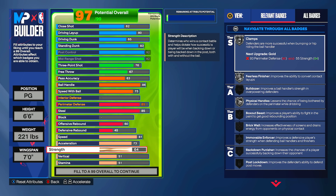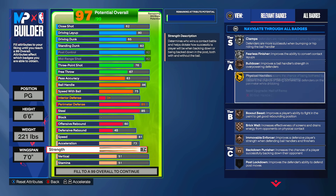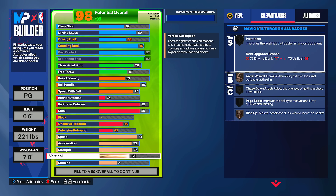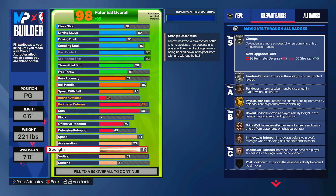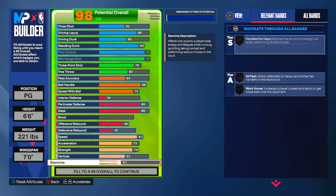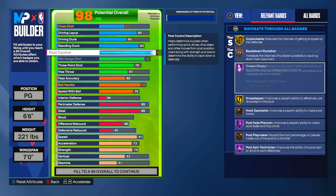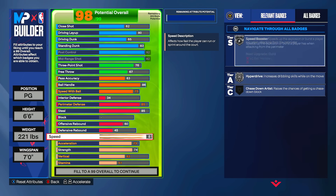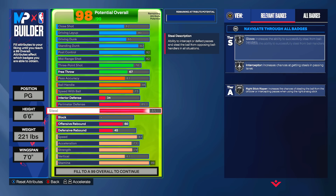74 strength — I'd go 73 for gold physical handles, but at 74 you might as well get bronze bulldozer for some extra bailouts. 63 vertical gives us silver rise up. It might not make sense that a 6'6" will be standing dunking, but run into the basket, make them jump, do a drop step — we have it at gold — and it's great for cheap bailout buckets. Stamina finishes at 99.